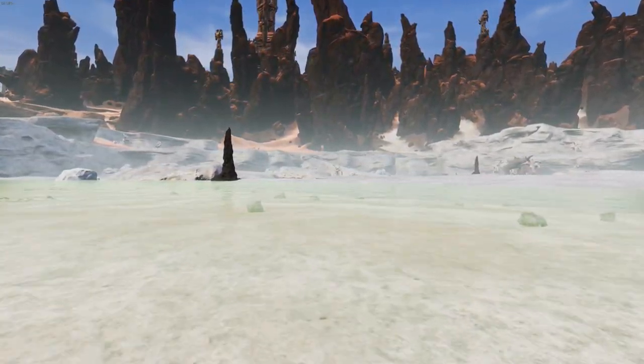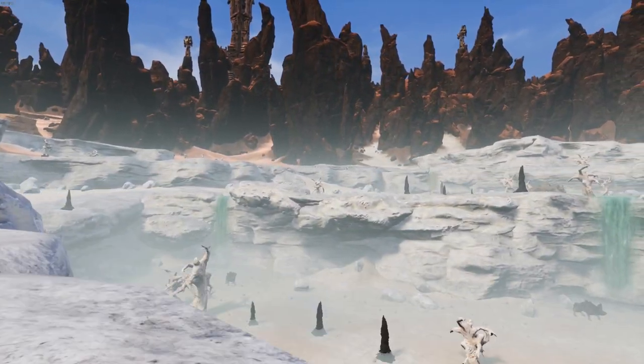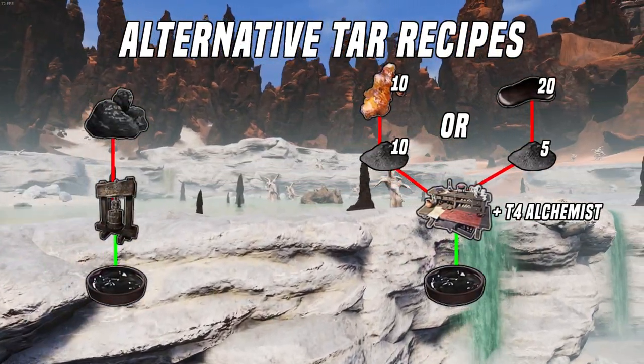So how do you make tar? Tar is generally a byproduct of tanning hides. You can create tar alternatively by putting 25 coal into a fluid press, although that is, in my opinion, a massive waste of coal.